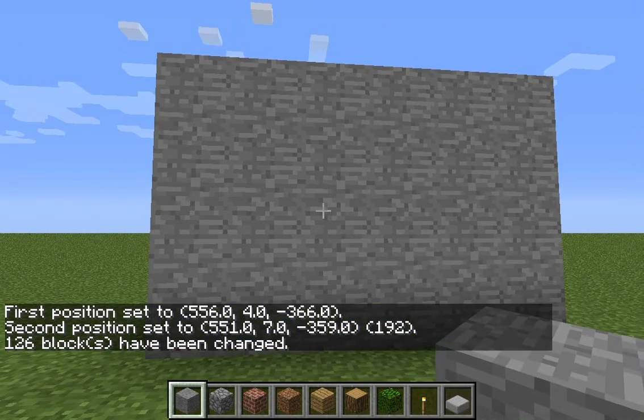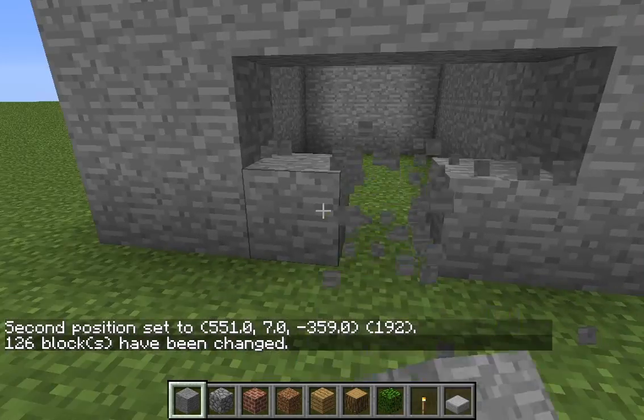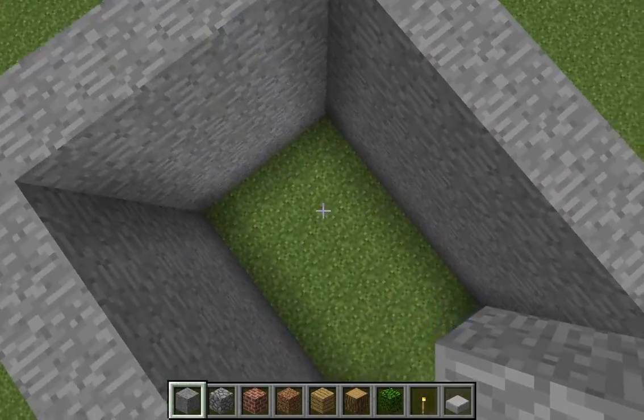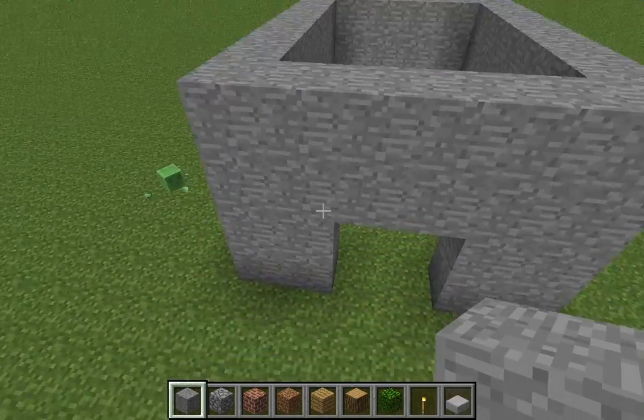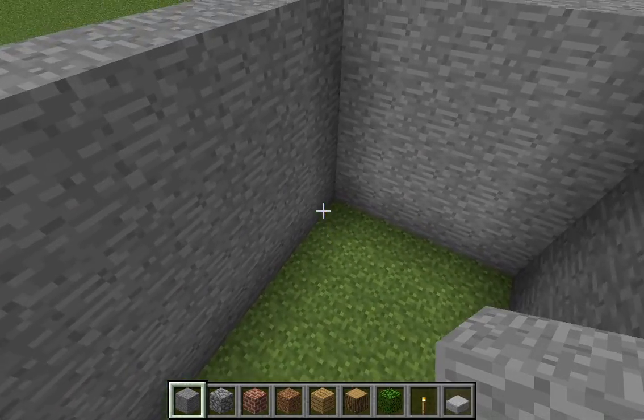Now what you want to do — I usually do slash slash set — but here we're gonna do slash slash walls. Now it looks like I just made a giant straight-through thing of stone, but here's what it is: it just made the walls of it. Pretty simple.